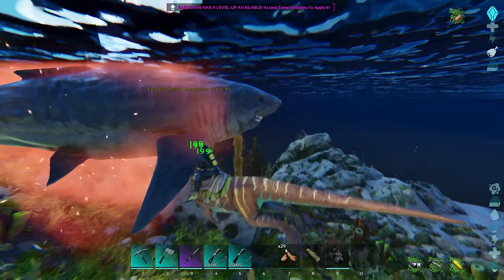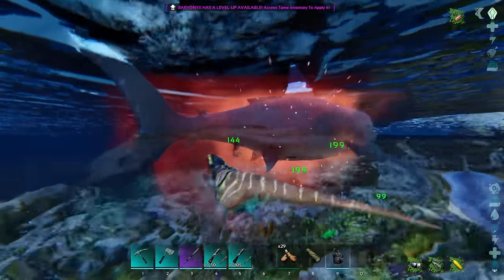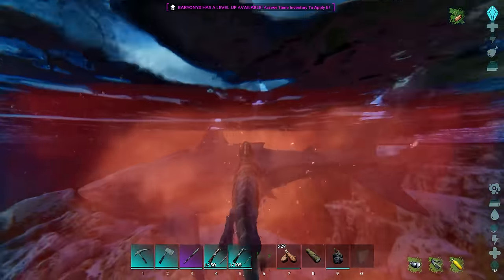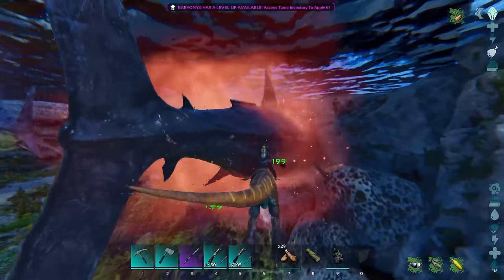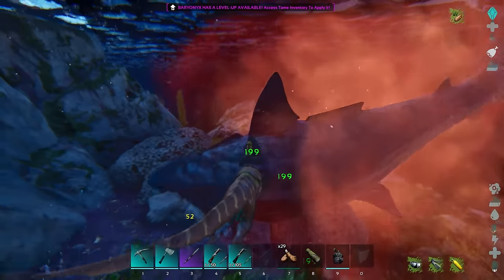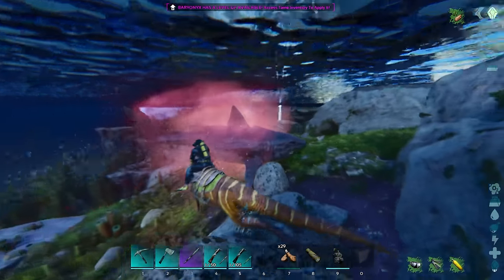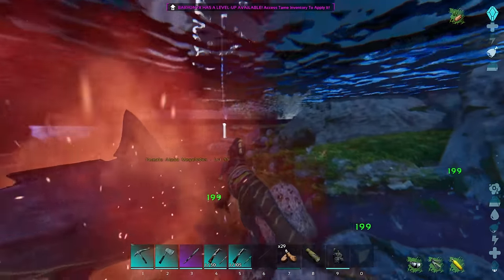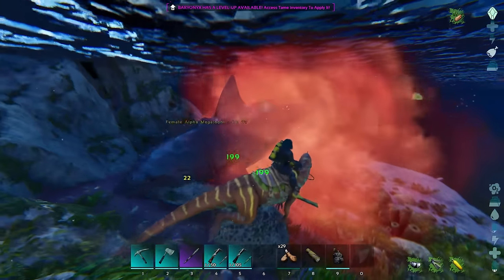We get a little bit of oil as well, so pretty good. Let's go ahead and kill this dude. Maybe he'll give me some nice loot. He will not give me any Black Pearls, but that's all good. We'd need to kill Tussos and Mosasaurs to get the Black Pearls, but we don't even need those anytime soon. It doesn't really look much chunkier — he's definitely bigger, but he doesn't have the same effect that the Carno and the Raptor and the Rex all have with the big neck. I'm actually really excited to see the Alpha Death Worm and see its neck.